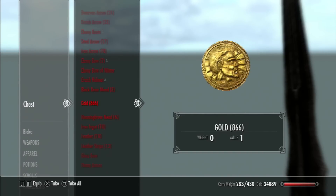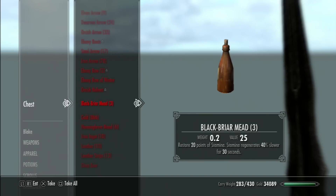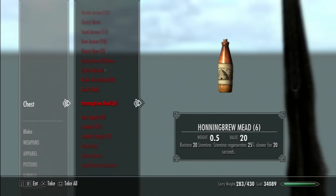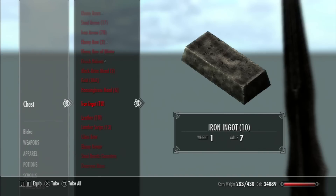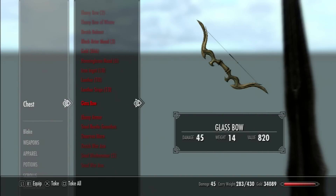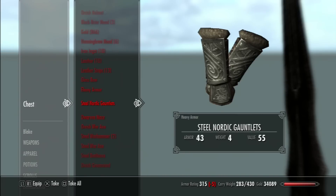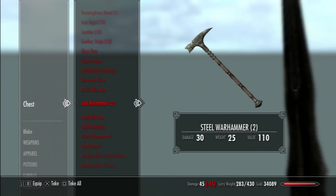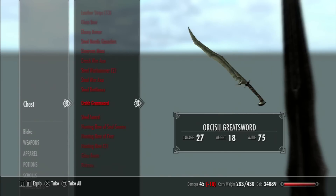Alright, Orcish Helmet. Obviously some mead — who doesn't like some mead? 866 gold, more mead, which is always great to have. Iron ingots, leather strips, glass bow, Ebony Armor, Steel Nordic Gauntlets, Dwarven Mace, Orcish War Axe, Steel War Hammer, Steel War Axe.